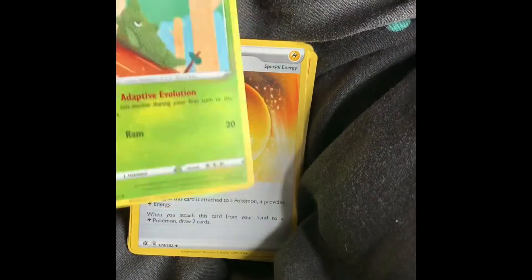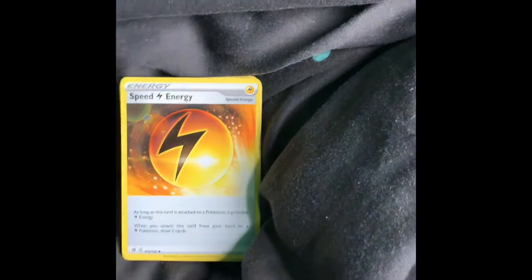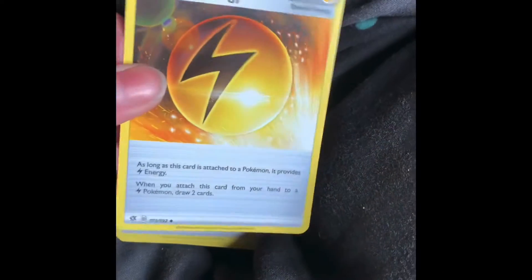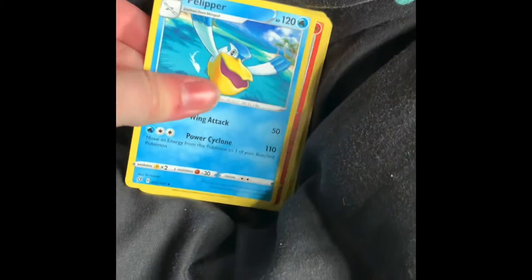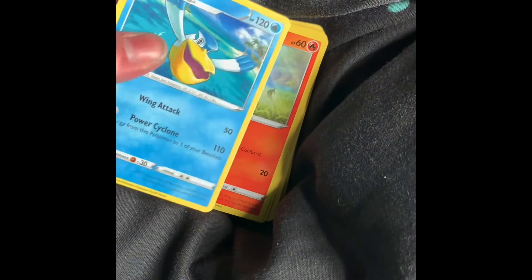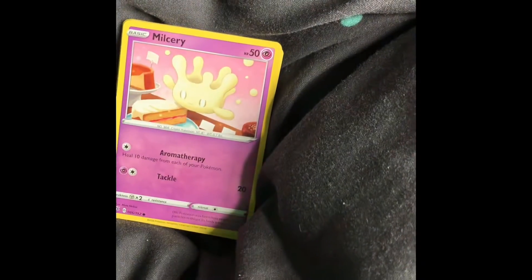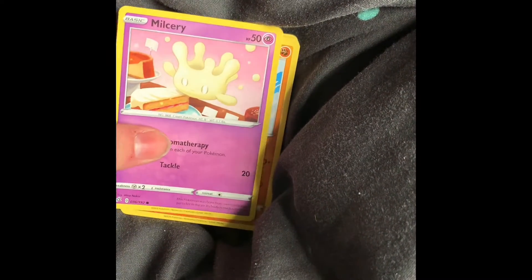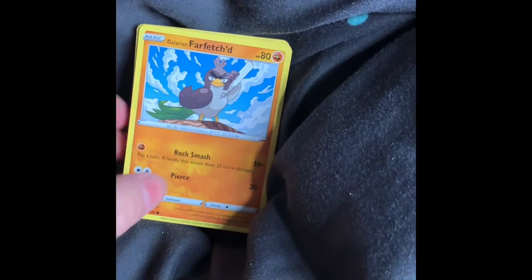That should be the right way around now. Metapod, a Speed Energy card, Flame Energy. I'm sick of seeing that at the moment. Poliwrath — we've got another one. They feel a lot thicker than usual. Boltund — that's lovely artwork. Milcery — I know it's like the cake but I can't even say it properly.